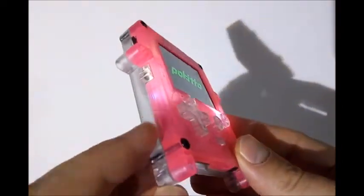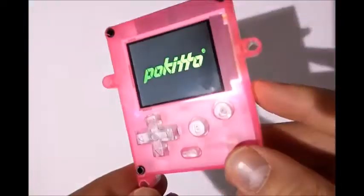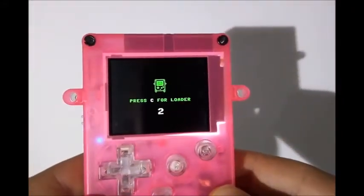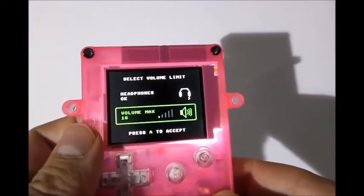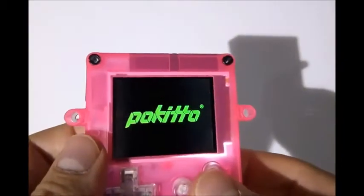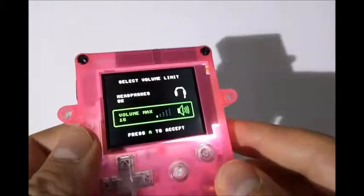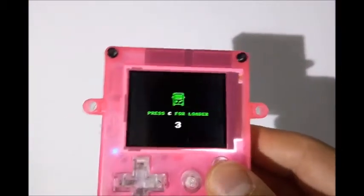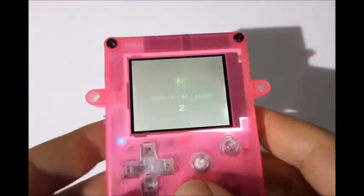For today's video I've chosen a clear back with clear buttons and transparent pink front, and I think it looks pretty good. When you reset the Pokitto there comes a window that says press C for loader for three seconds — that comes every time you start the Pokitto. You can bypass it by pressing A or pressing B if you want. You don't have to wait for three seconds; just press a button and you're in the game.